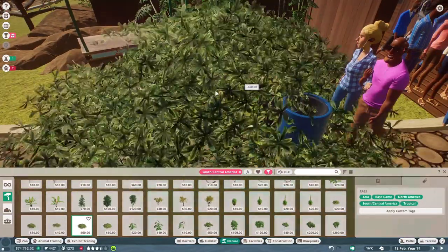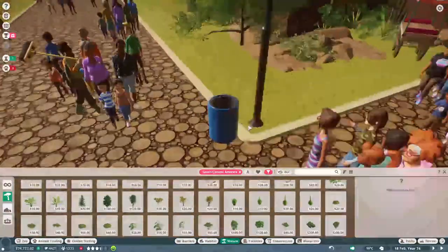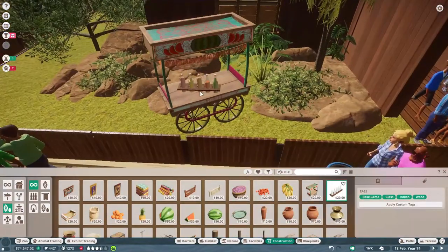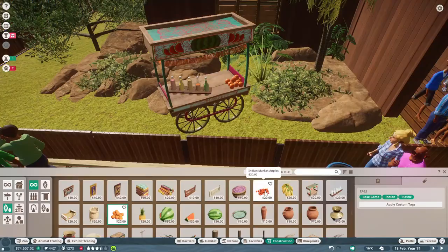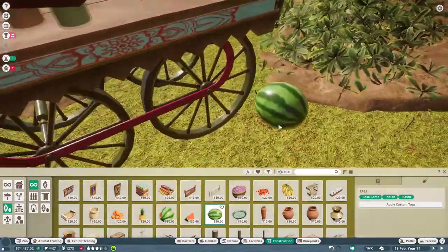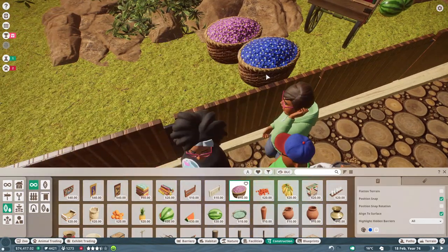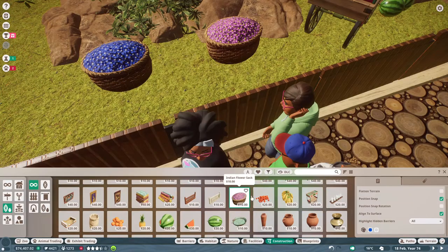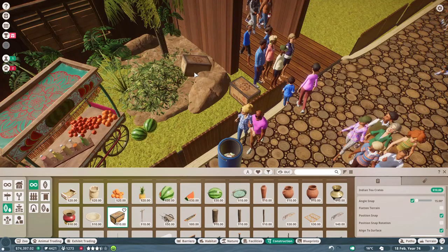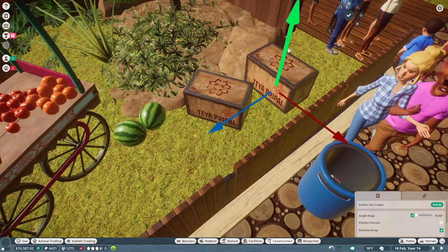The Brazilian salmon pink tarantula is a large species of spider, exclusive to the Atlantic forest area of East Brazil. They are black in color with pink or red hairs on their legs and abdomen. Males are slightly larger than females with a leg span reaching 11.2 inches, but females are heavier with a large abdomen. Males also often have brighter coloration than females.